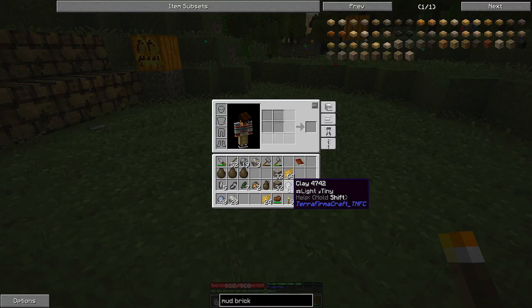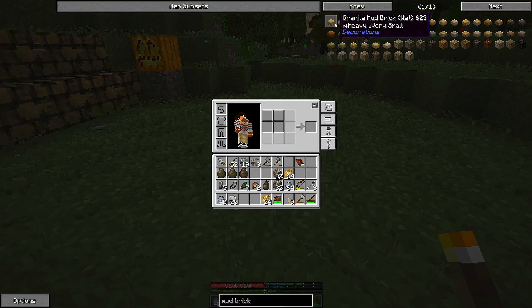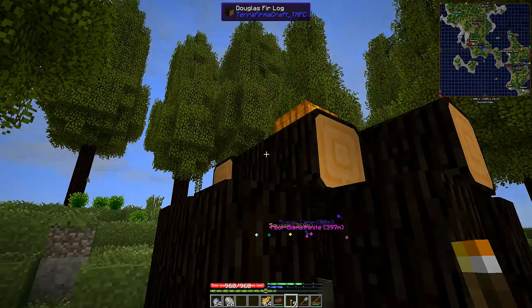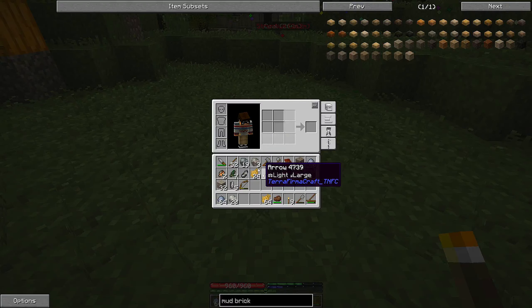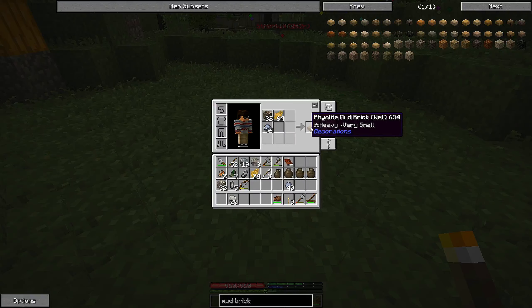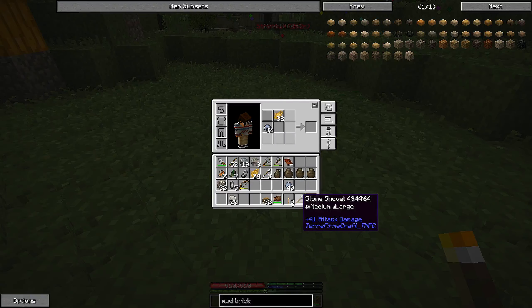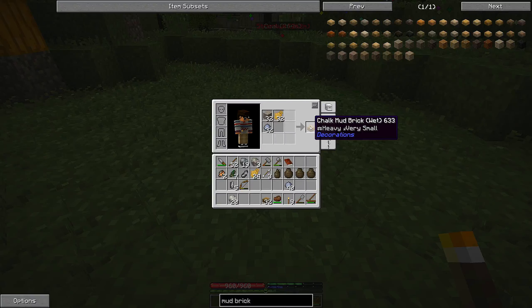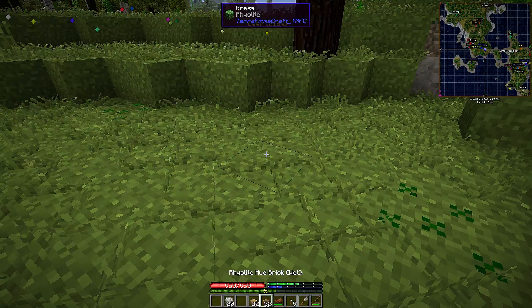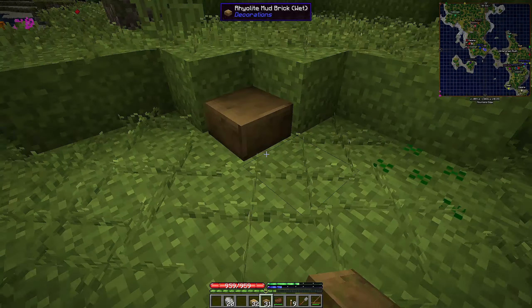I'm going to go ahead and build some mud bricks while that fires. These are pretty good blocks for building early on because they're really simple to make — just clay, dirt, and straw. You can collect those very quickly, and they're not affected by gravity, so you can build actual walls with them. I've got 32 of this kind of dirt, and we need 32 clay and 32 straw, so that'll make 32 bricks. We'll take this other stack of chalk dirt, which makes a different color. Now these are wet, so you have to lay them out in the sun to dry — we're just going to place them down.